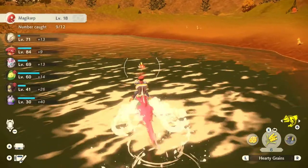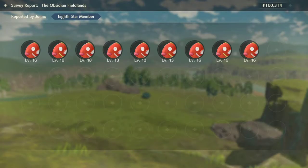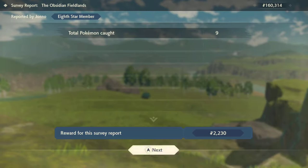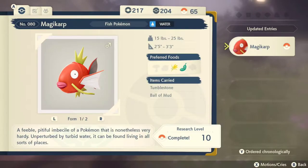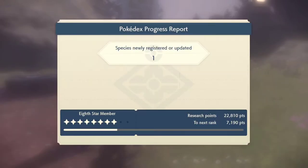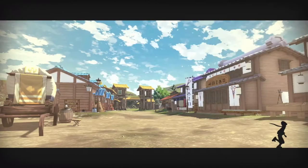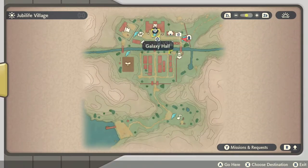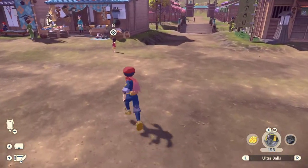We didn't have to do very much research to get to level 10. I managed to feed one Magikarp after all those tries, and I caught about 12 of them. Throughout catching 12, I did get both forms — male and female. You can tell the female Magikarp by the white whiskers. I recommend just going and catching a bunch of them. If you run out, set the time to nighttime and more will appear, then set it back to day for another reset. You also have a chance to get a shiny.